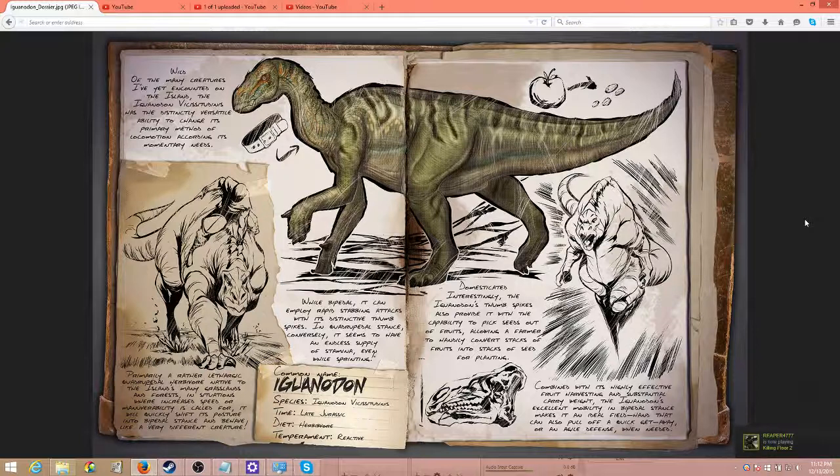So the Iguanodon can be ridden. It has the ability to go into bipedal and also quadrupedal stance. It looks like you'll be able to shift between the two speeds much like you might do with a Doedicurus. The right click turns you into a rolling ball — I imagine the right click here will allow you to shift your posture and move faster or take on different stance abilities.